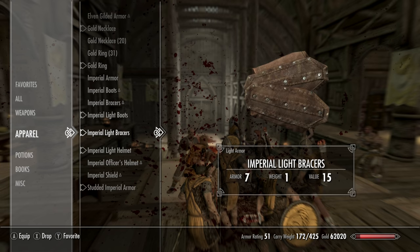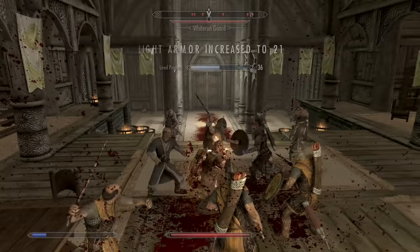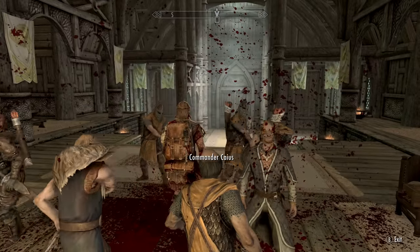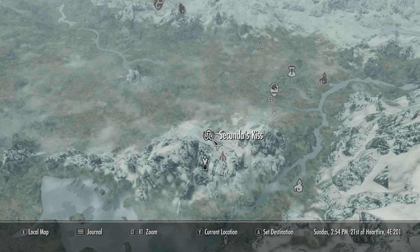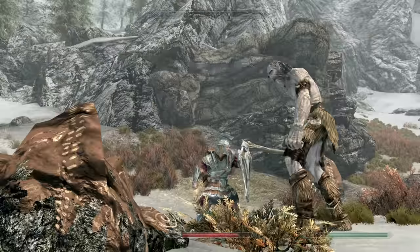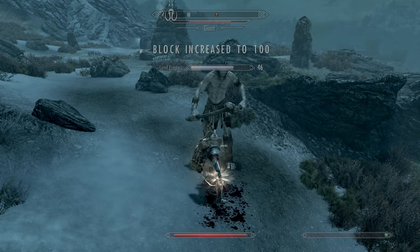Then put on that light armor set we created and let them beat on you — it really doesn't take too long with this many people on you. Get Light Armor to 100 as well. Now to get Block to 100, we're going right over here near Bleak Falls Barrow — there's a giant camp. Kill one of the giants, because you can't really handle two, and just let it wail on your shield while casting Fast Healing. It only takes about one in-game day. Block to 100!